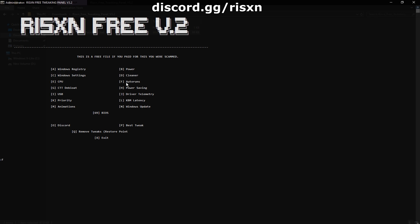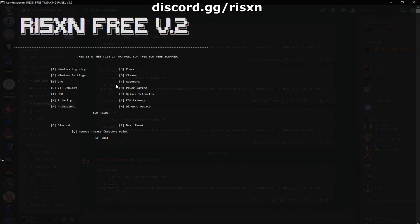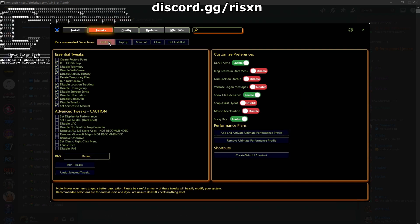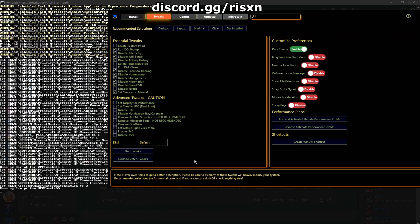Once that's done, type in F. Go to Autoruns or open it yourself — go to the Logon tab and disable everything except CMD and N/A. Once you're done with that, type in G. Once this window pops up, go to Tweaks, then hit PC if you have a PC or Laptop if you have a laptop. Copy my settings on the right and then hit Run Tweaks. Once it says tweaks are finished, you can close this tab and go to the next one.